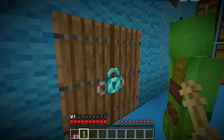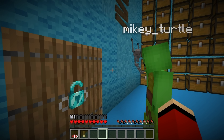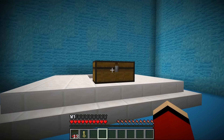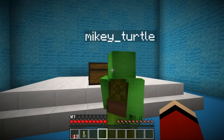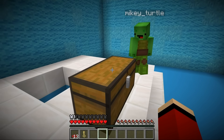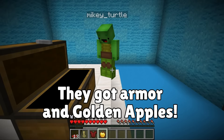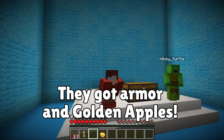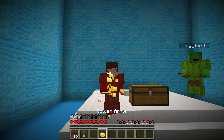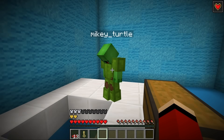Let's unlock it - it's open! There's a portal and a chest on the other side. Let's open it - there's armor and golden apples! I guess I'll eat my golden apple too - delicious. Let's go through the portal back to our world.